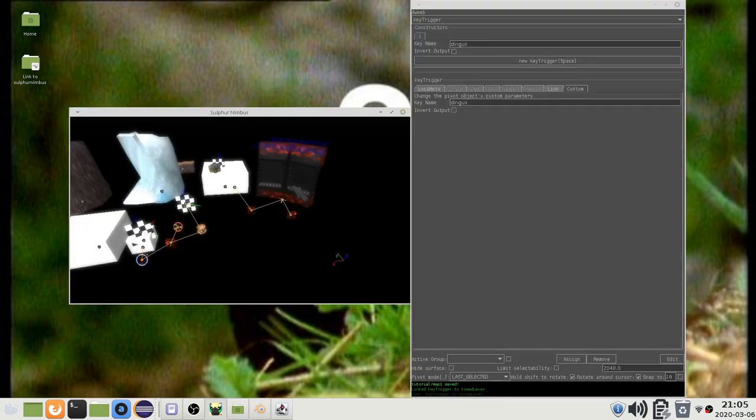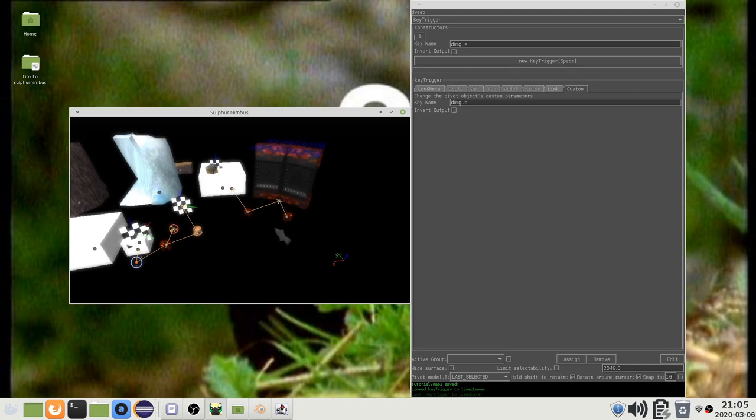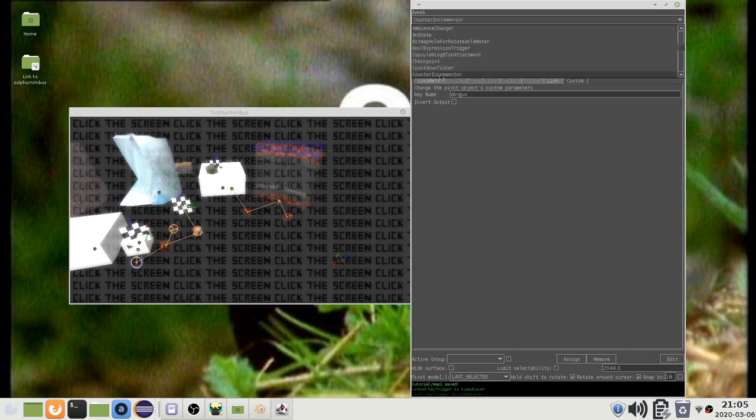I mentioned keys can only be added and not removed. Sometimes this is insufficient. If that's the case, you can use a counter instead. A counter is a name that has an integer number associated with it, which defaults to 0.